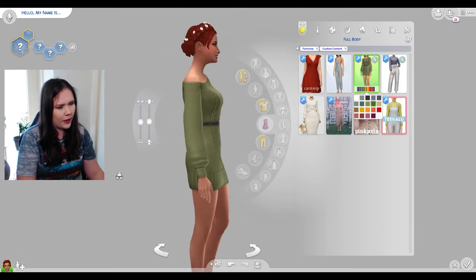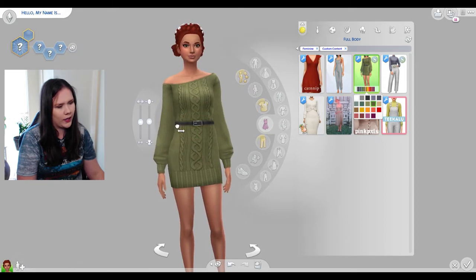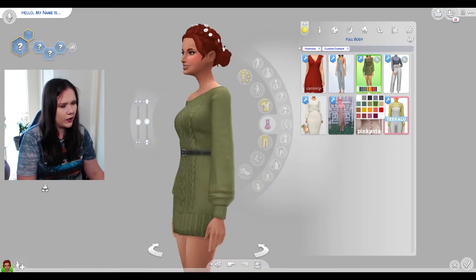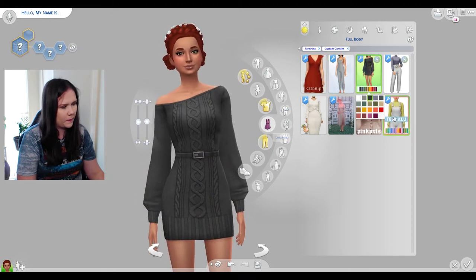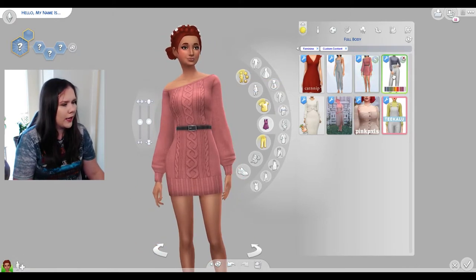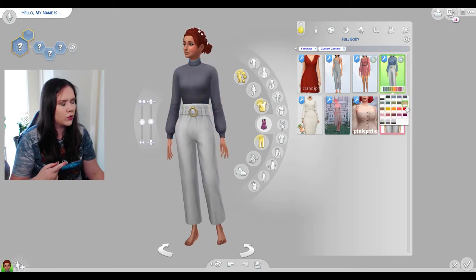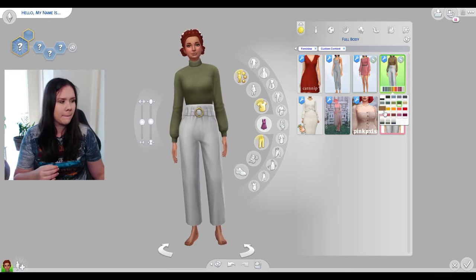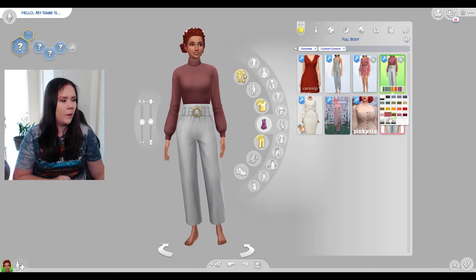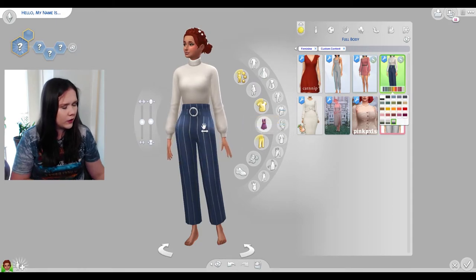Very very nice, I love the belt as well. I wonder if I give her a waist, does it distort weirdly? No, it looks pretty good — it's a really nice mesh. I love a good knit dress, and I love the slight off-the-shoulder detail. We also have this one — I believe it was a collab pack between two CC makers. I love the blue with the pin strap.